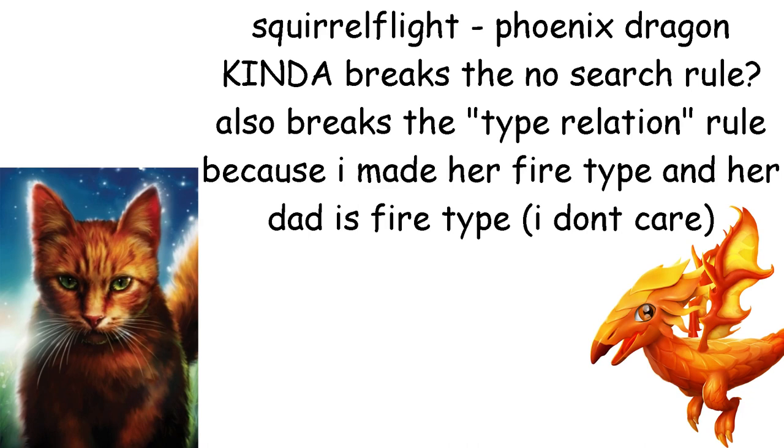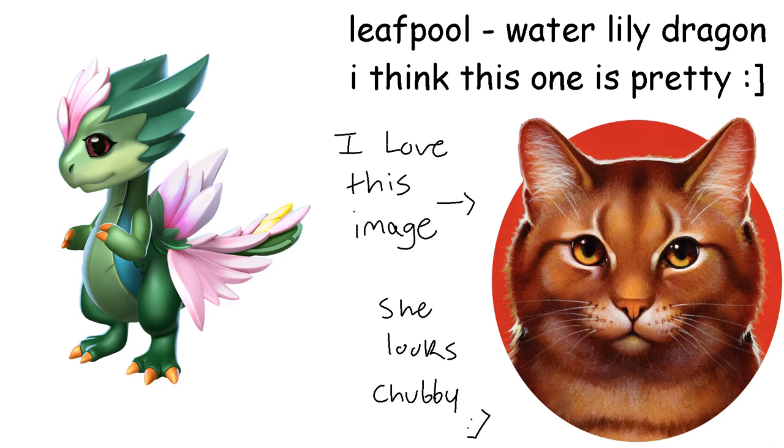Squirrelflight is a Phoenix Dragon. I thought I owned this dragon actually, but it turns out I did not. I gave her this one because it's both orange and fire type, like her dad — also kinda cute like her. Leafpool is a Water Lily Dragon. Not only are they both very pretty, but the Water Lily Dragon can both poison and heal, which is kind of what a medicine cat is like. Also it's sort of leafy — matches the name.